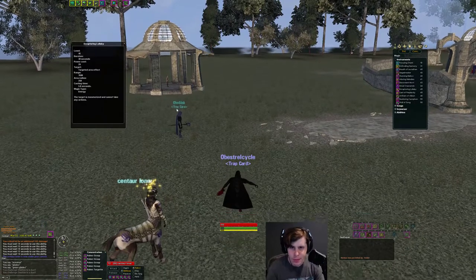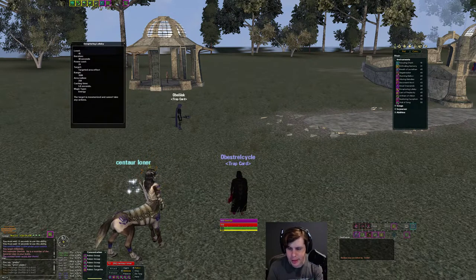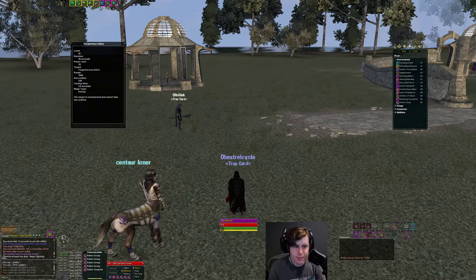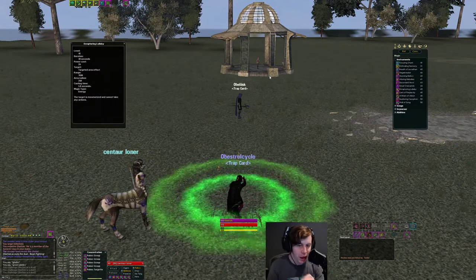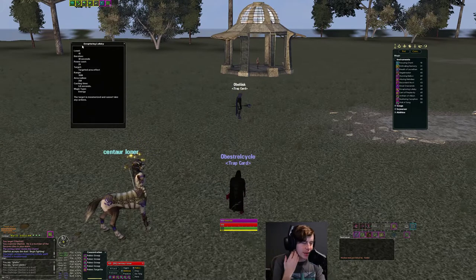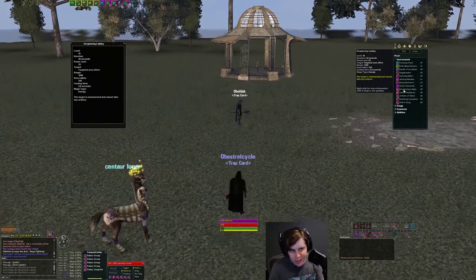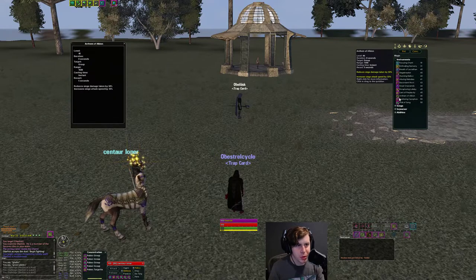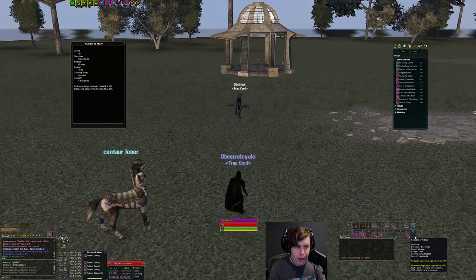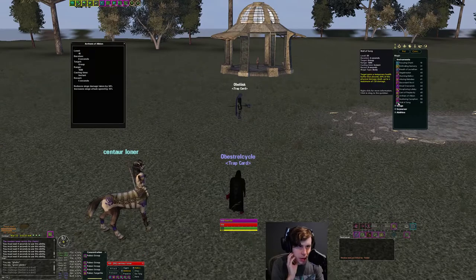Next we have our AOE Mez - it's a really slow cast time. It lasts for about 25 seconds on my Sorc, so the delve of 30 seconds is a bit off. It's not the best Mez but if you get an AOE rep off you can use it. There's also the Anthem of Albion which increases siege damage and attack speed - 8 second duration, 5 second recast, keep it up all the time if you're sieging. Then there's a melee health buffer - absorbs 30% of physical damage up to 120. If someone hits you for 100 it absorbs 30 of it. Keep it up, it's free.